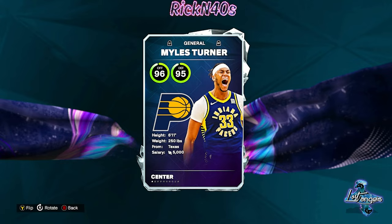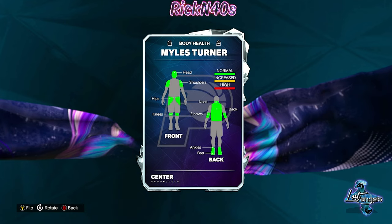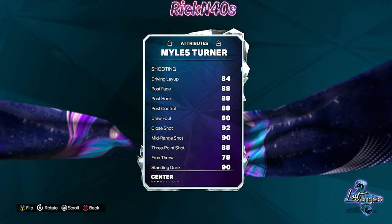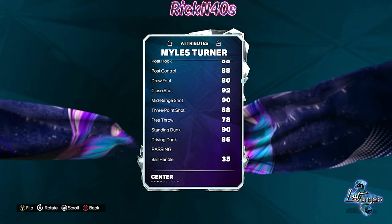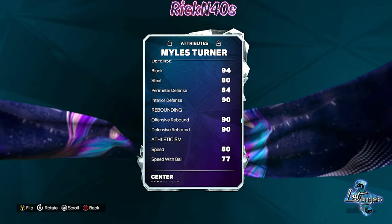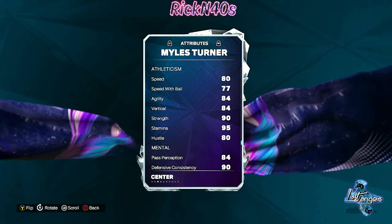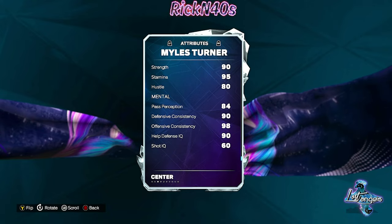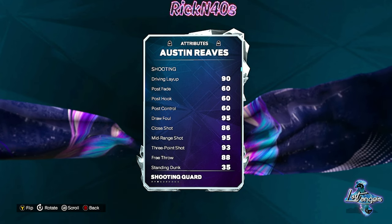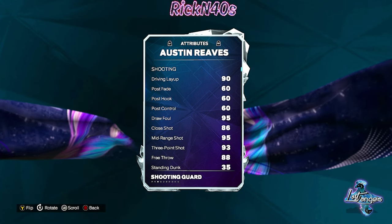Let's look at Miles Turner — he might be the power forward that can carry, but he only plays center too, so we're getting two centers out of this drop. His three-point shot is 88, 90 mid-range. Defensively: 94 block, 90 interior defense, and rebounding is a little low. He's not too fast but fast enough for a center — speed is at 80. These cards are middle of the road, but they're fresh today so they're definitely going for a lot on the auction block.